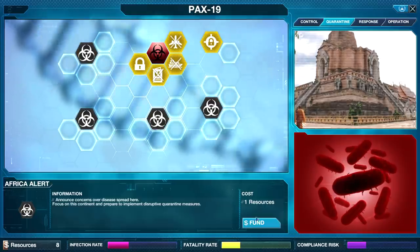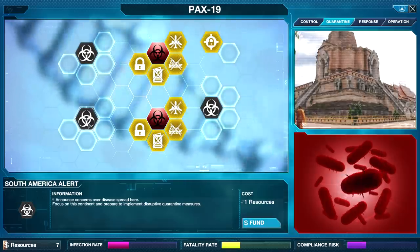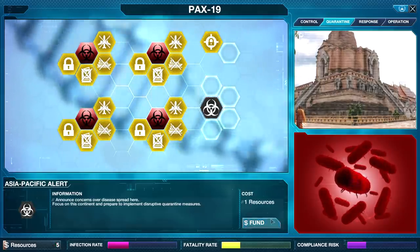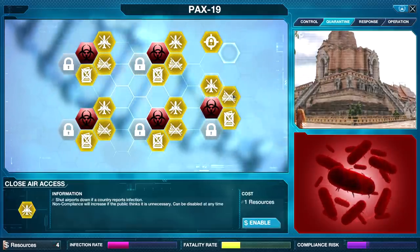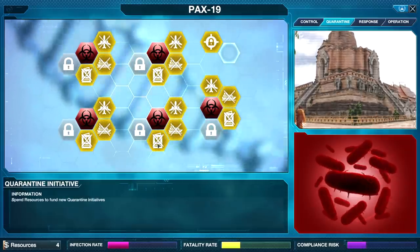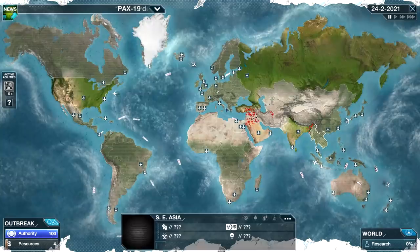We've got to tell these countries hey, stuff's going down, you need to be on alert — Europe, be on alert. Actually let's tell everybody. I'm going to tell the whole world: I'm worried right now, I want you guys to be ready. Now on the screen we've got the ability to close airports, seaports, land borders, and there's a forced lockdown option — we're not going to do any of that right now.